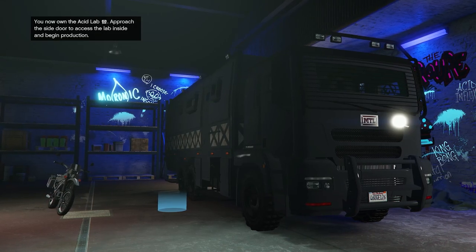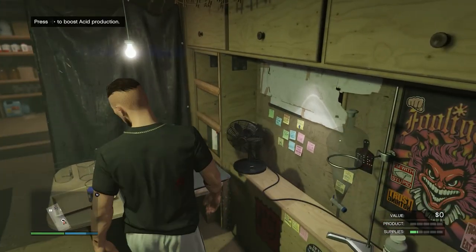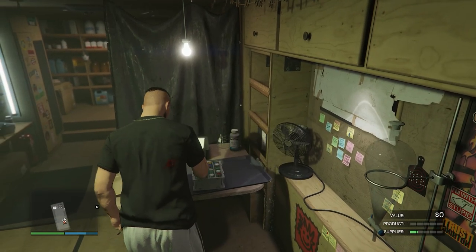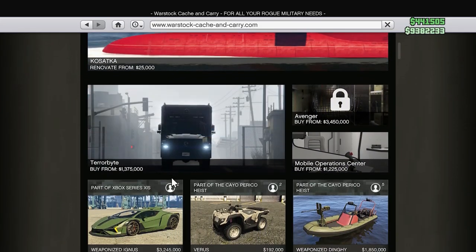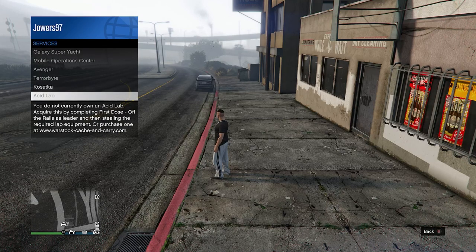The Acid Lab is a core component of the GTA Online Drug Wars update. Unfortunately, it's not like other services available. Normally when a new update is pushed, you can just go over to Warstock and it's one of the top items, but that's not the case with the Acid Lab. You can head over to your services within the player menu, and it does say you either need to complete the missions or buy it from Warstock.